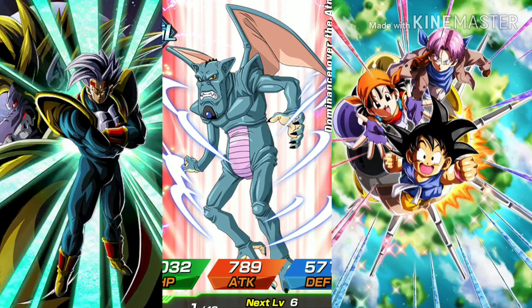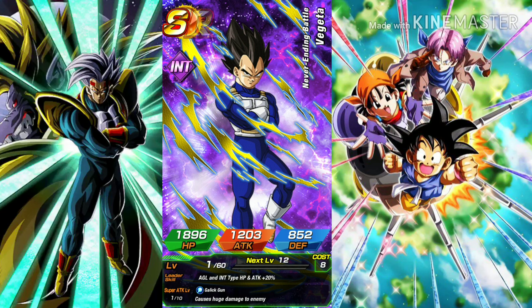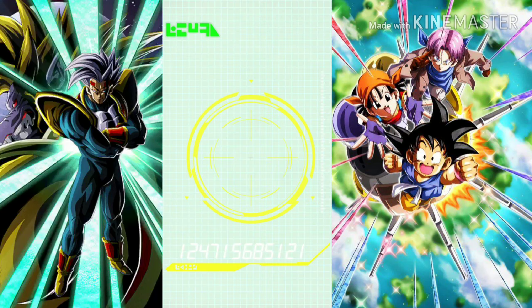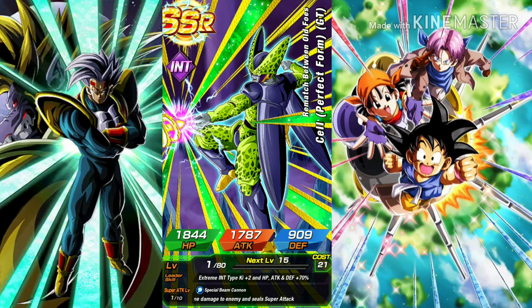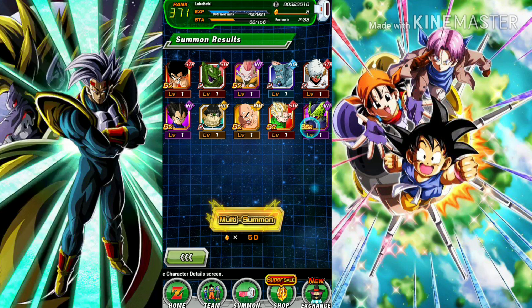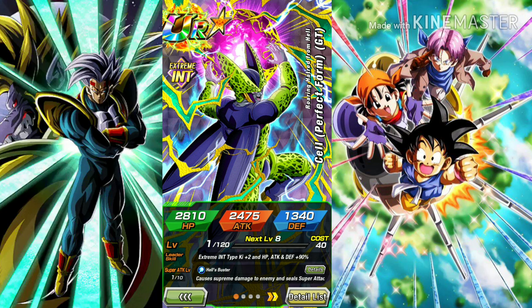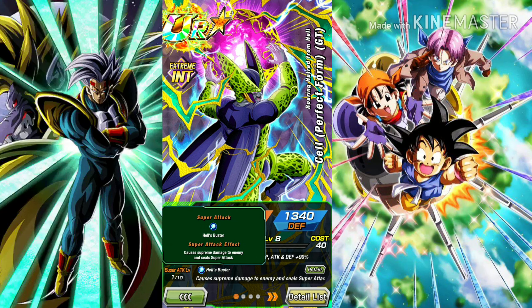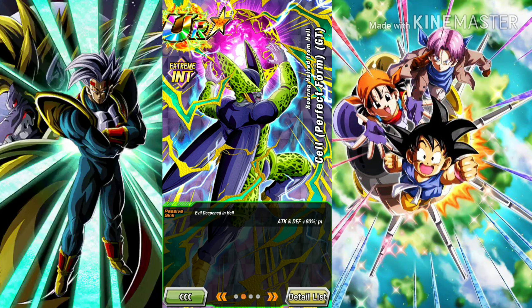I feel like this is probably the last one — we're definitely not getting anything else unless they release an LR banner. I guarantee that LR banner. Super Saiyan Gohan — he's actually not that bad of a unit, so I will take that in my unfeatured pool as my GSSR. Not a bad leader skill — actually a really good super attack, guaranteed sealing, that's useful, very useful.